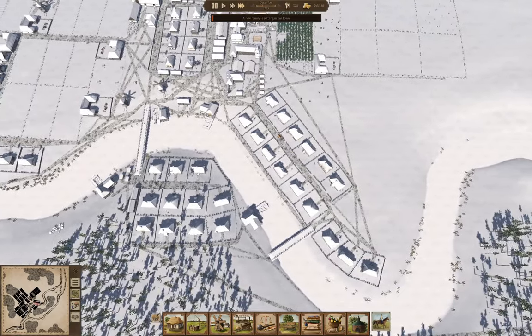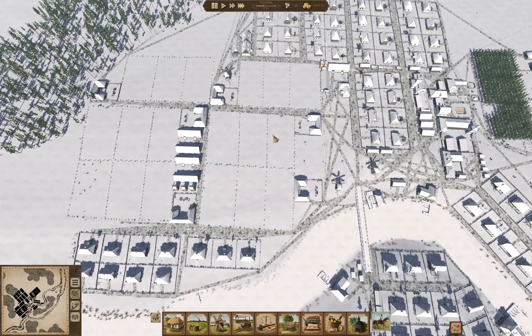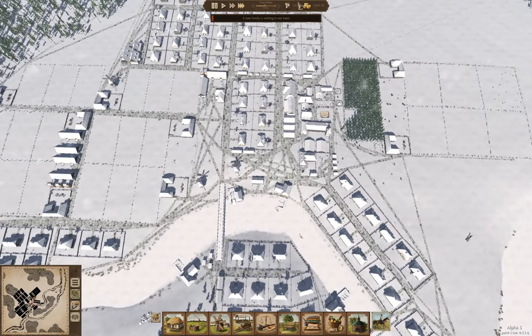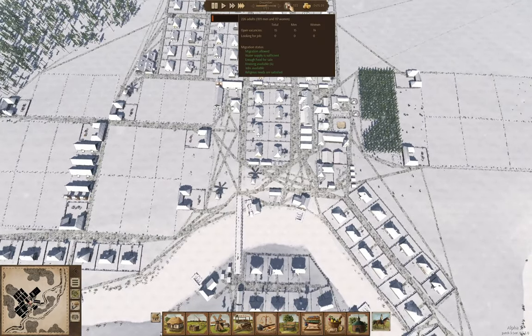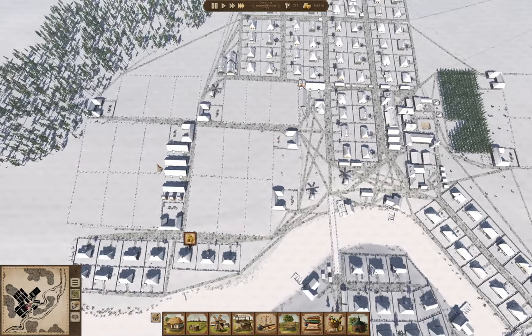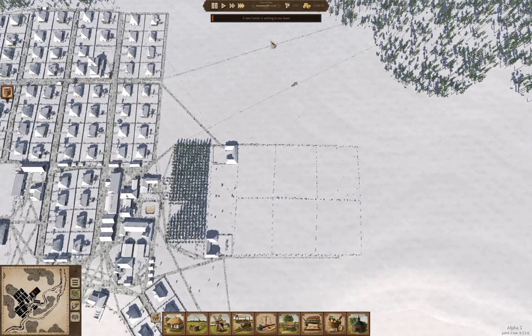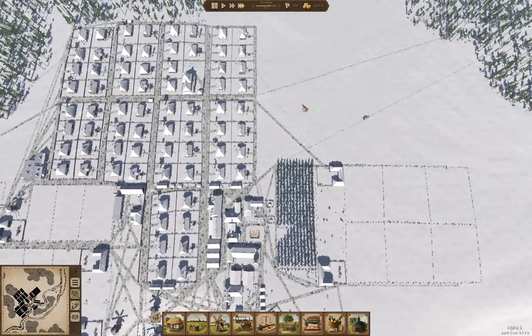We still have eight houses available. The harvest is going to be completely gathered by the spring. Another family is coming in. We're doing okay. Next time around I think I'm going to need to do some more food-level farming — maybe a couple more farms with food crops: wheat, potatoes, etc.